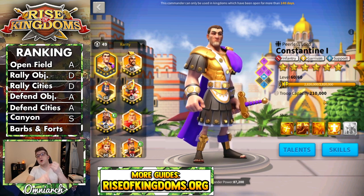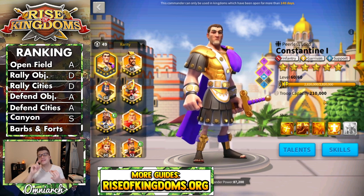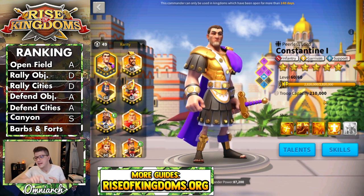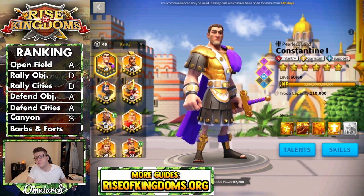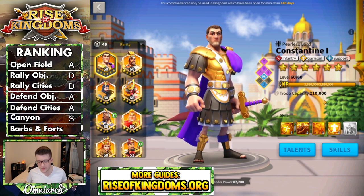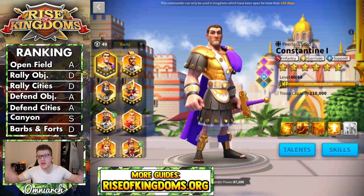Finally, there's barbs and forts — the PvE content — and Constantine doesn't really belong here. He doesn't have march speed, doesn't deal damage, doesn't have extra damage toward neutral units or barbs, and doesn't give extra experience. There's just no real reason to use Constantine on PvE content unless he's nearby providing support in something like Arms Master Lohar. Because of that, he gets a D ranking for PvE content.